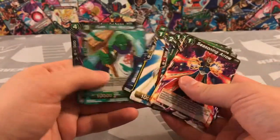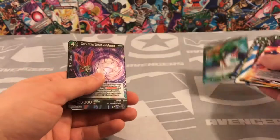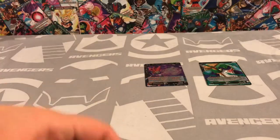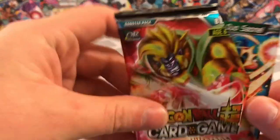Here we go cracking open these packs and we are starting off with a foil Kame — nice! I think we may have it, not too sure, but if so then that is going into K's deck most likely.